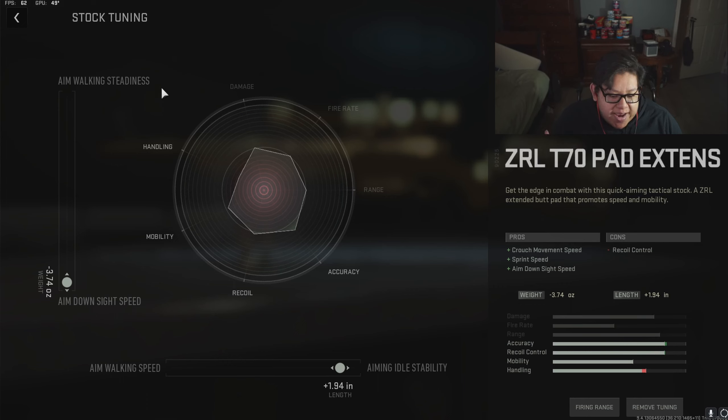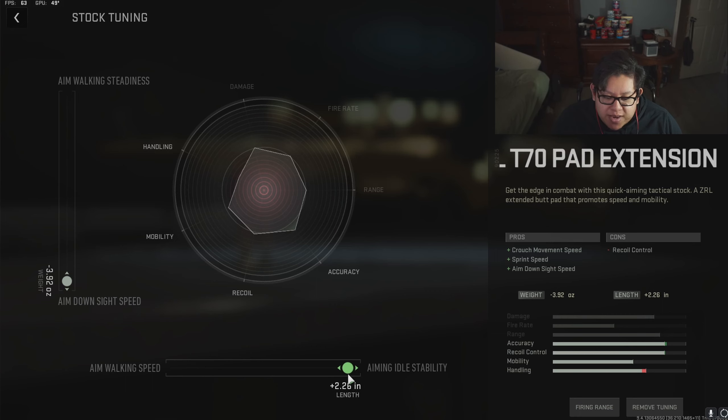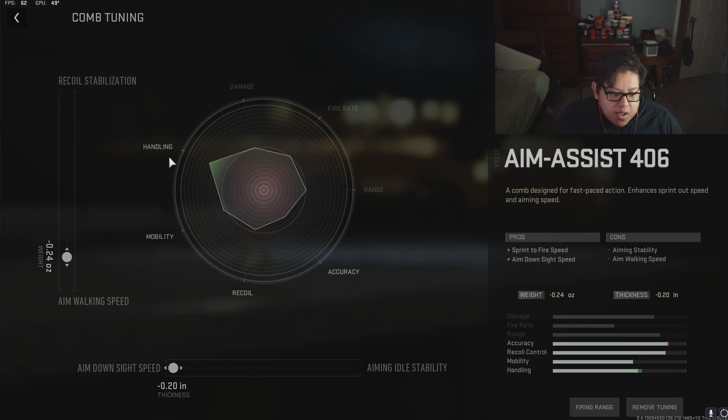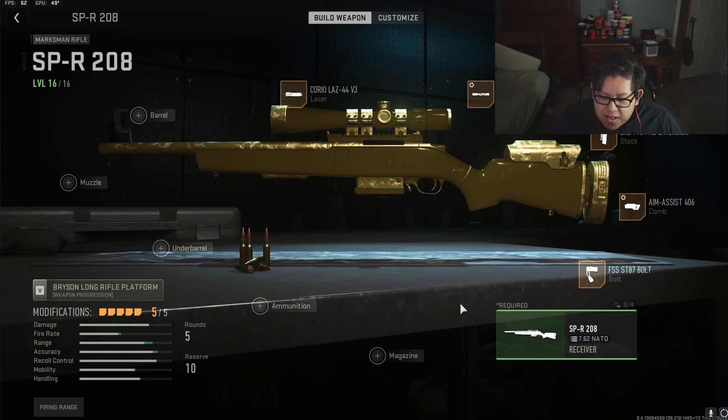Moving on to the stock tuning — everything is moved towards ADS speed and aiming stability. We have it all the way down for ADS speed and all the way right for aiming idle stability, because when you're quickscoping you're going to pause for a moment and that gives you more stability while aiming. For the rear grip tuning we're doing aim walking speed, which lets you move quicker. You could do recoil stabilization if you don't want the gun to bounce, but I'm not too worried about that, so I have aim walking speed and ADS speed.